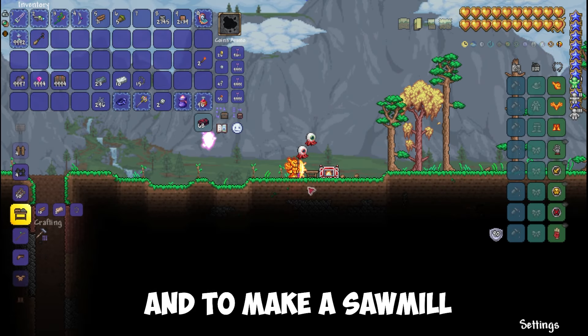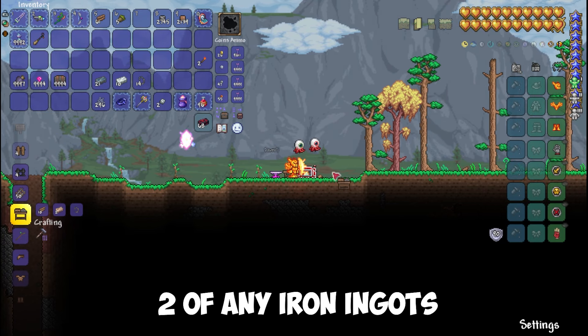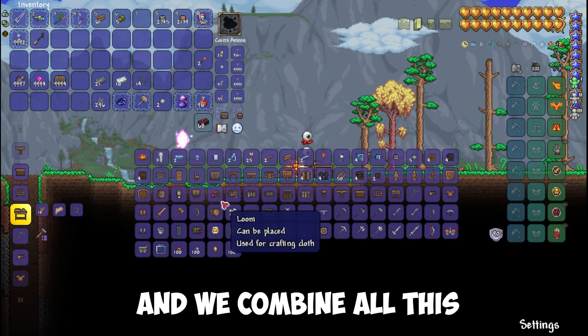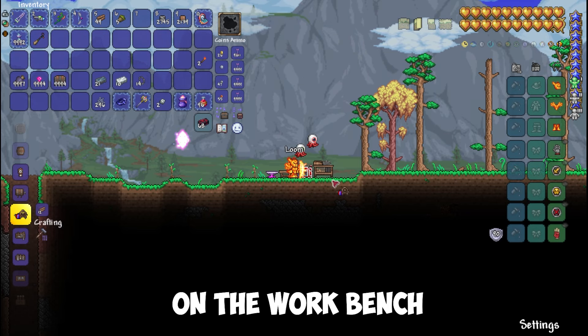And to make a sawmill, we need 10 of any wood, 2 of any iron ingot, and 1 chain. We combine all these on the workbench.